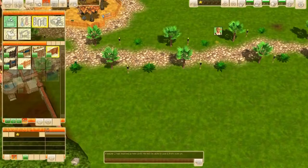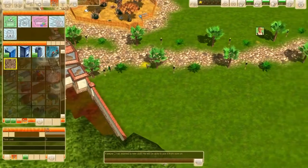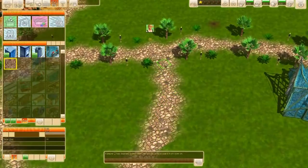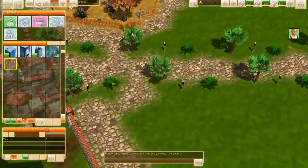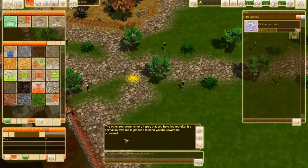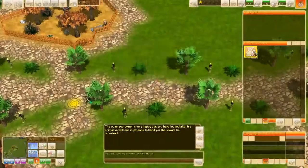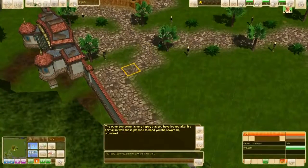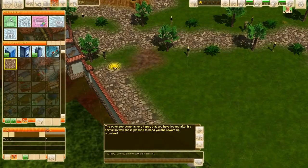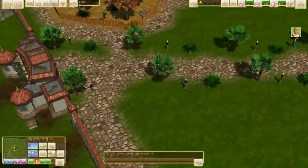We're going to build it here and they use these kind of walls, so I'm going to use the same. First, a pathway of course. It's not that big but these animals don't need that big of an enclosure, so this is big enough. The other zoo owner is very happy that you have looked after his animals so well and is pleased to hand you the reward he promised — I got five thousand dollars! Nice. I got 93 thousand dollars total. I need to remove this path right here and place it right here, just like that.